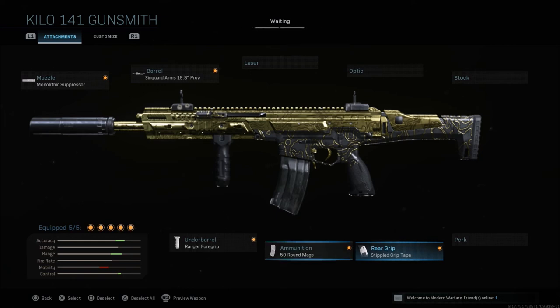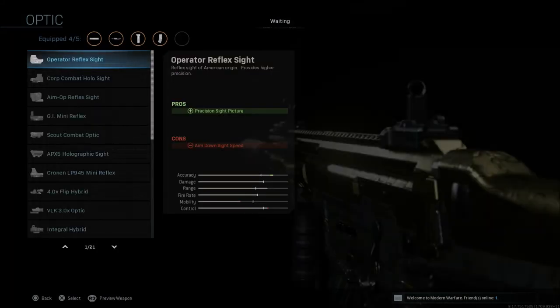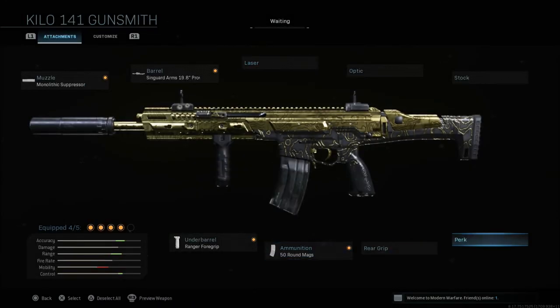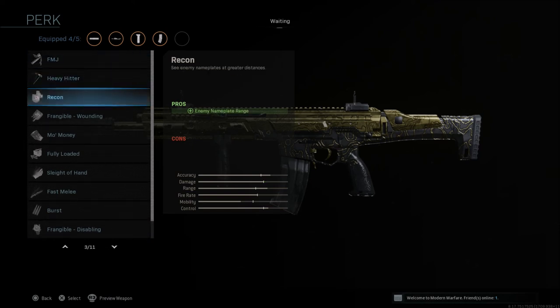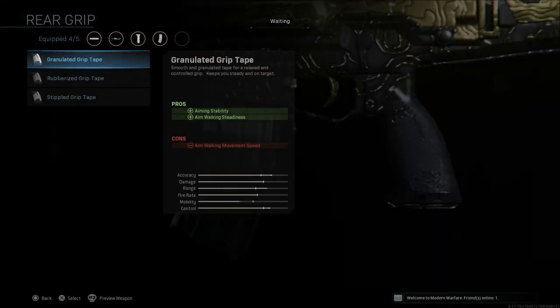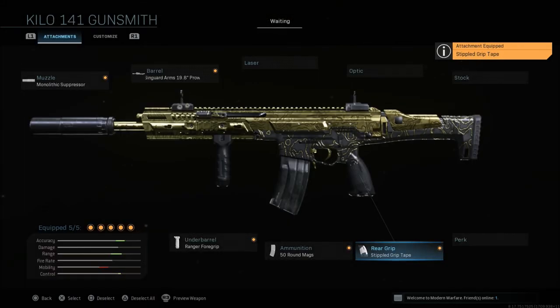There are a couple of things you can change up here as well. You could drop the stippled grip tape and run a sight, some type of stock, a laser, or even sleight of hand. Fully loaded or sleight of hand are probably my two favorites to run if I'm going to run a perk. The way this setup was shown is my favorite way to run this in Warzone. It's also very good in ground war. You could run it in team deathmatch, but you're going to have to play a lot slower than you normally would in a round of 6v6.